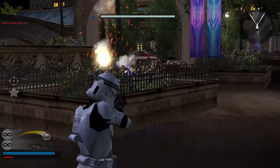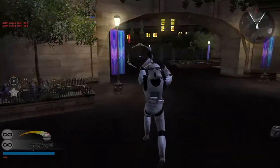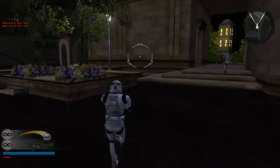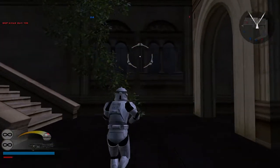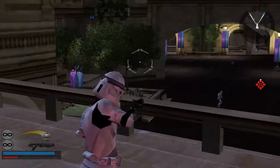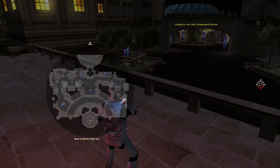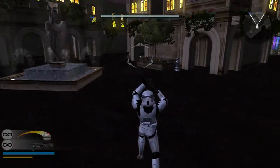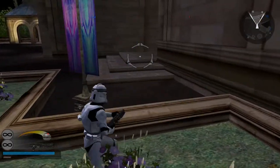This match is almost over — there's only one more guy left. Another command post under Republic control. I like taking command posts by force. There's only one battle droid left and they're all the way at the other control point. Of course they're on the other side of the map.